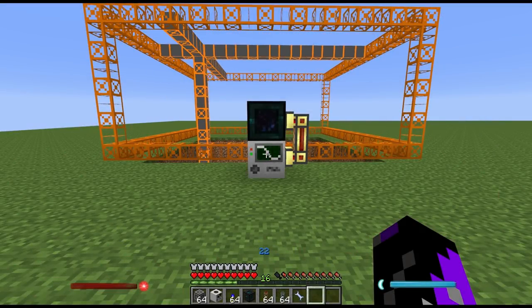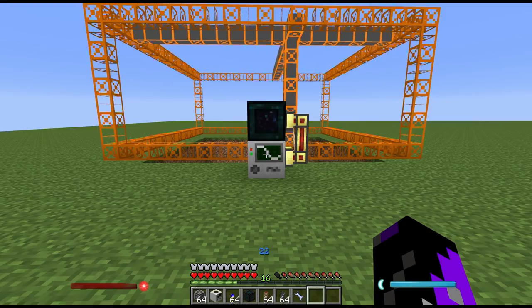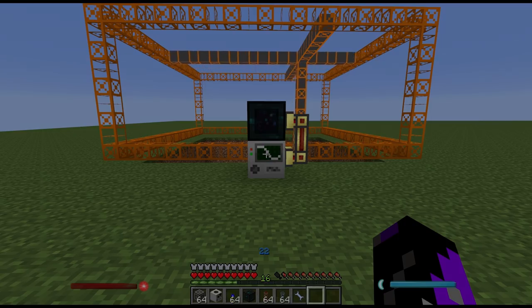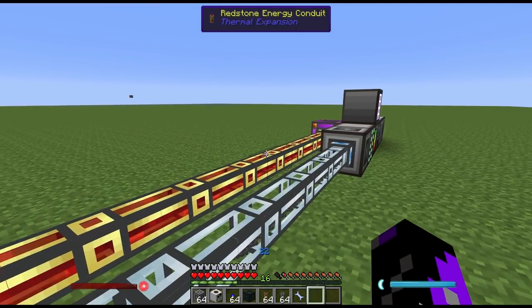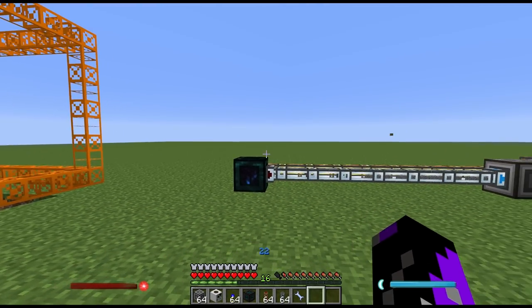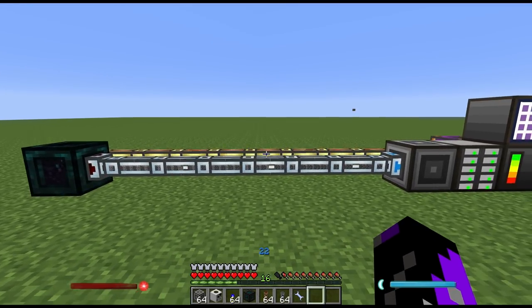Here you can see I have a quarry running that's attached to a tesseract. The quarry is both receiving power and sending items over the tesseract network wirelessly. On the other end I've connected the tesseract to my power source, which is in this case a creative energy cell, and I have an item duct running items to a nearby ME interface which is placing the items into network storage.